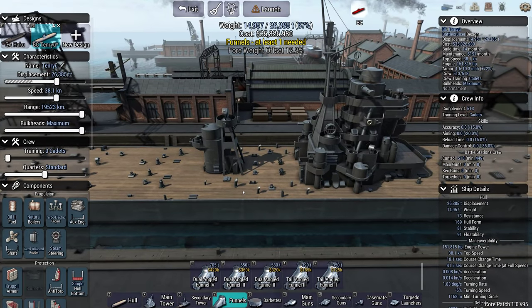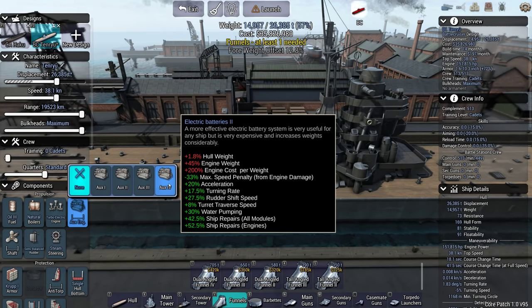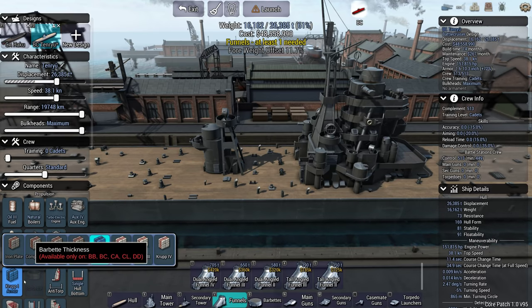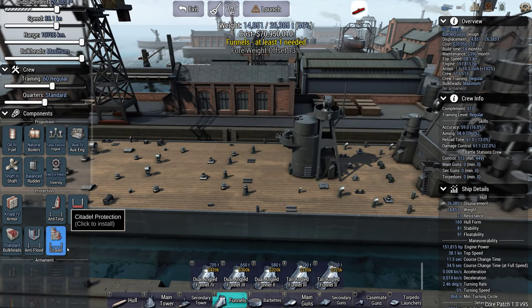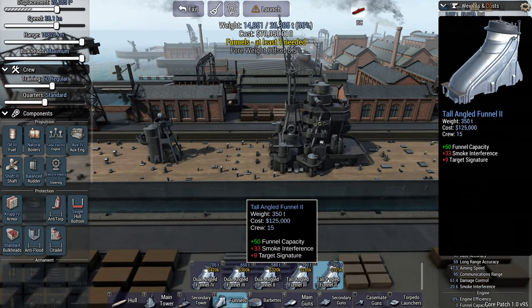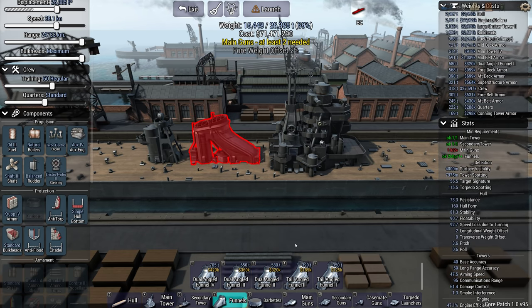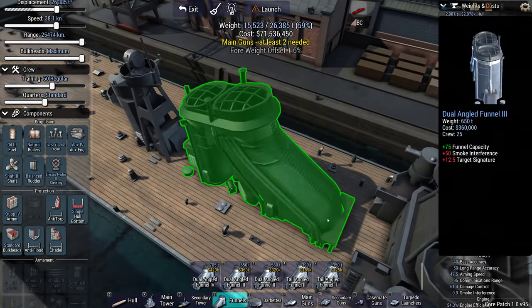Deck funnels only on this one. So these are no longer turbo electrics — this is electric one and electric two battery backup systems. Let's go for a nice backup system, an electro-hydro steering gear — very fancy, get all the fancy stuff. I went with a 60 regular crew for my testing videos, so we'll stick with that. That's pretty achievable in the campaign. Should maybe start testing these things untrained, but I'll stick with what I've been doing. How much smoke does that give us? 20.6 — that is terrible, but it's not real, because the turbo electric is giving us a modifier on that.